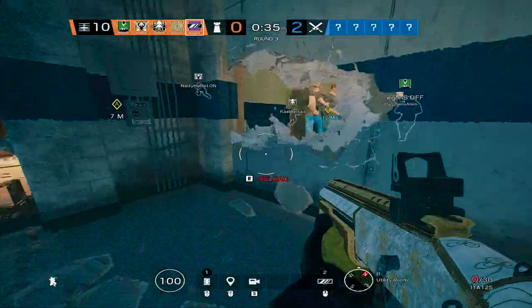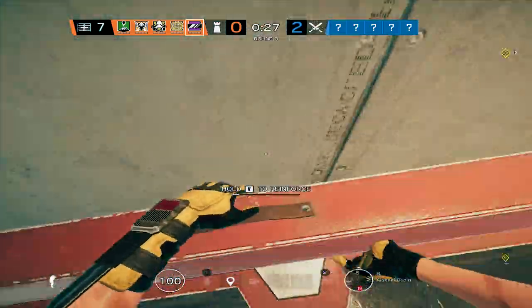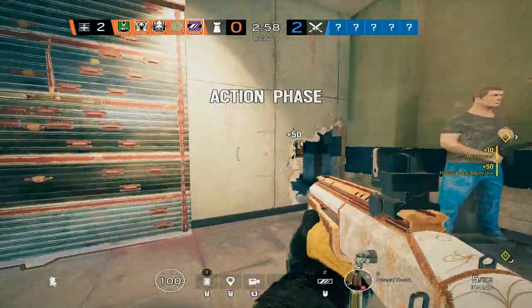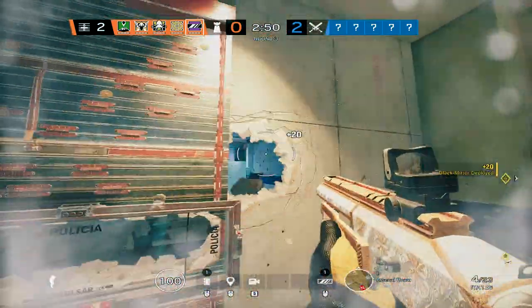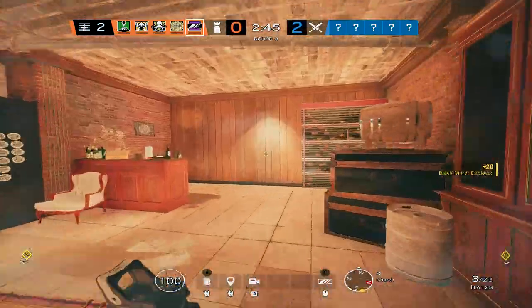First, create these rotations. Reinforce the other wall facing blue and barricade the doorway. Put the mirror window at crouch height facing blue. You can put the other mirror window at the church wall facing bottom main.